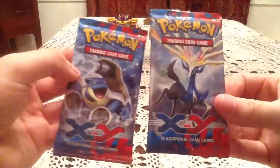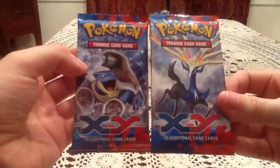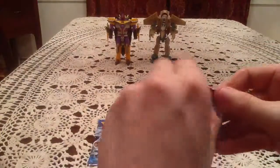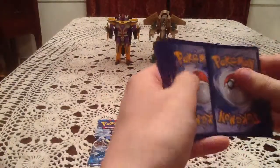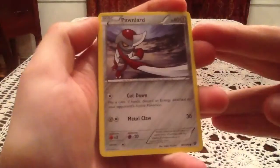Alright, so we've got the two packs: Mega Blastoise and Xerneas. I don't think I got any Belts All pack at all out of any of this stuff — kind of funny. I'll start with the Xerneas pack this time. Forget what I started with in the other one, but yeah, we'll go this way. We've got Pawniard...